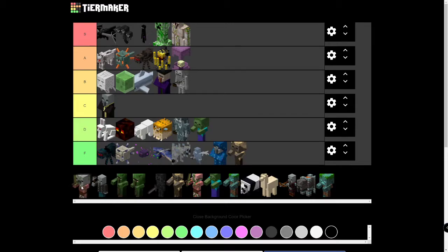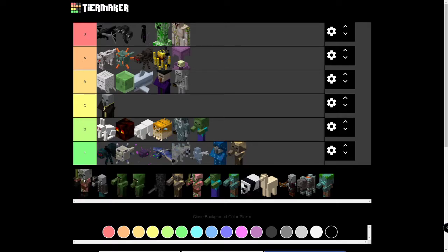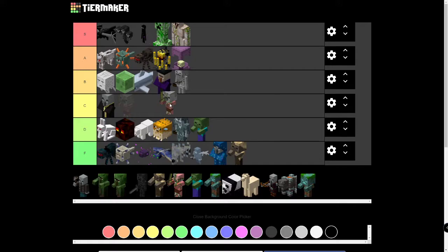Baby Zombie Pigmen — they're not bad, they're always neutral. They only really affect you if you punch them, so I don't dislike them. But they don't really drop anything useful — they're just kind of there. If you do punch a Pigman they could be pretty dangerous. I'm going to put them in D, just because they don't have a use.